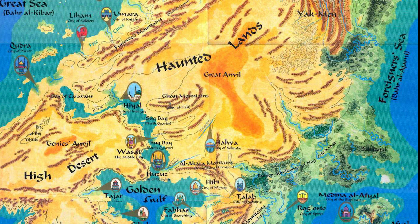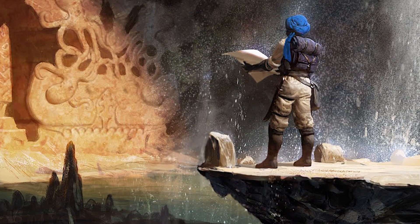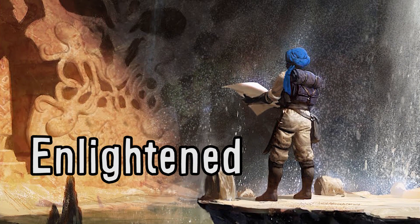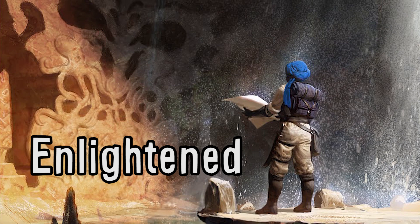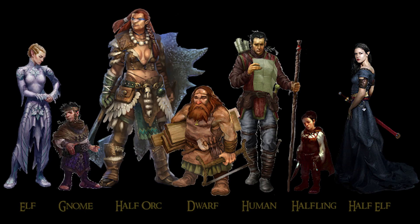Zakhara is home to huge deserts and powerful genies. Genies seem to take a particular interest in Zakhara, and when visiting the Prime Material Plane often appear in the Land of Fate. In Zakhara, people often talk about the Enlightened. There are a great many monsters and creatures within the Land of Fate, but those civilized and willing to work and/or trade are considered the Enlightened. The common language, Midani, and Zakharan culture are common between the Enlightened races. Elves, dwarves, and humans all make their home in Zakhara.